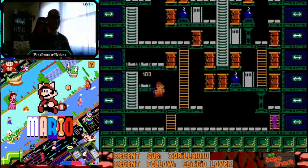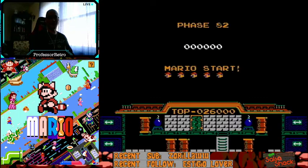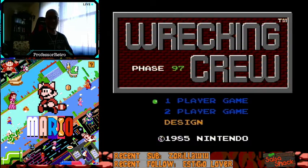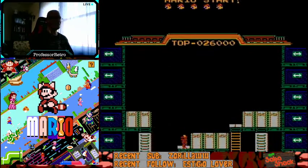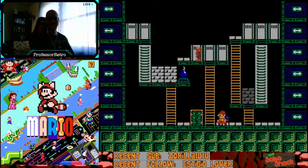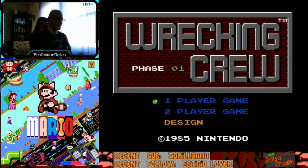Wrecking Crew is interesting because it has its own built-in save state system. If you're on any non-bonus stage and press Select, you'll come to this screen. You can press B to count down or press A to count up the phases or levels you want to go to. We'll start off with phase one. You'll notice the screen scrolls down to the bottom — this takes seven seconds normally — and we start from here where Mario, or construction worker, uses A or B to swing the sledgehammer.